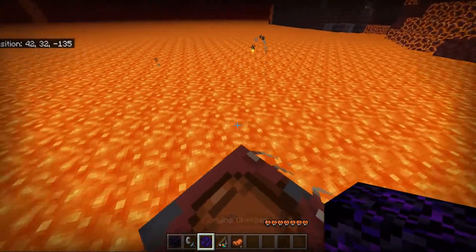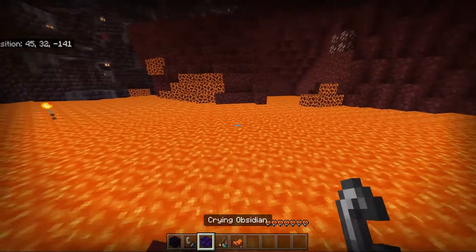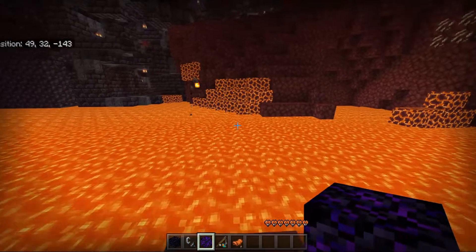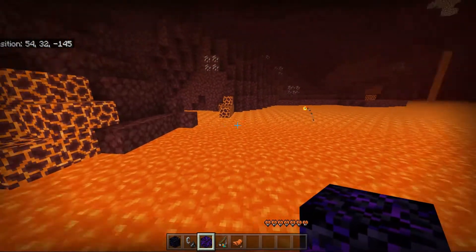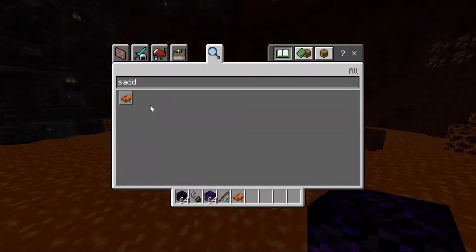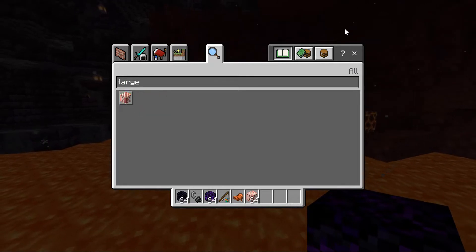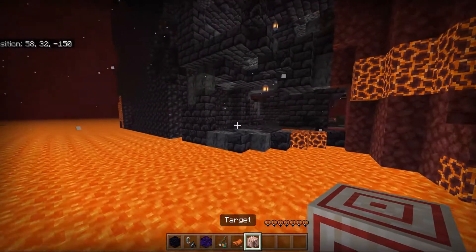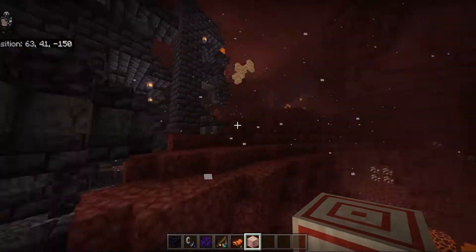They've added a whole load of new blocks, but one of the more strange or peculiar blocks they added was the target block. We have blackstone, the bastion, crying obsidian — things that make sense for the Nether — but the target block seems like a really strange addition to put in the Nether Update.